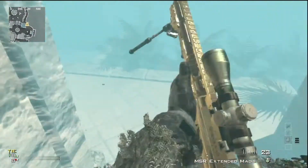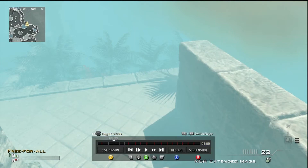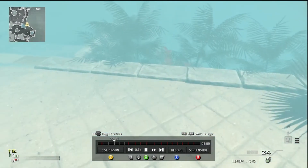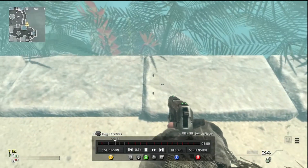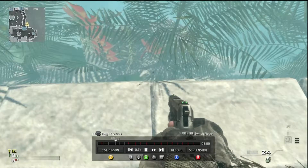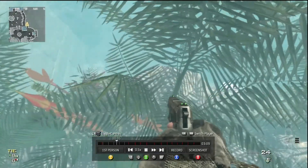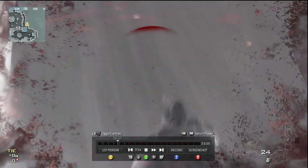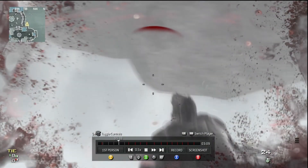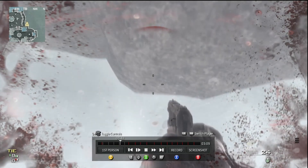Basically all you have to do is just crouch on the ledge and then walk forward right here. I'm showing you — crouch and look a certain way. When you're walking off while crouched, as soon as you hit the ground you hold the left stick back.